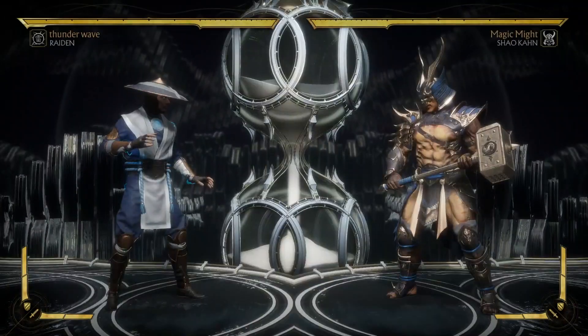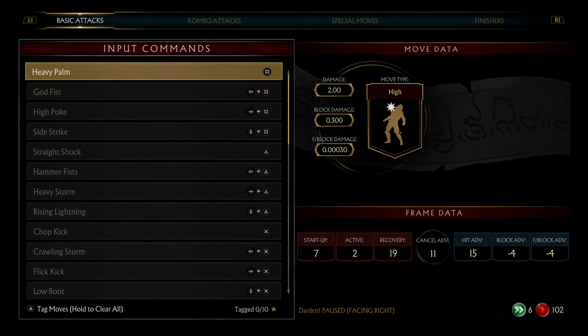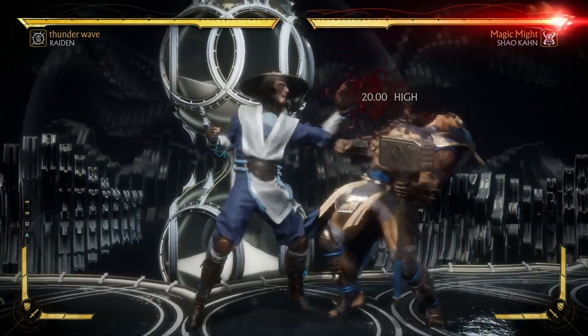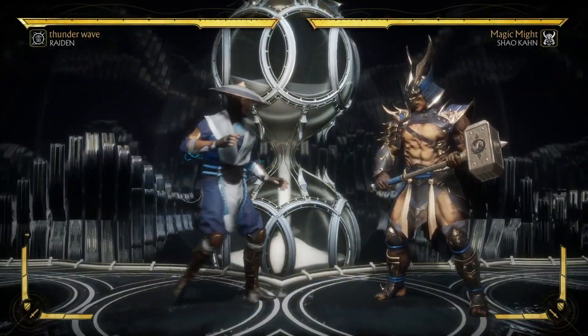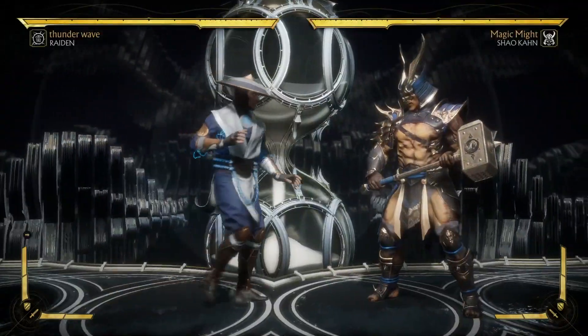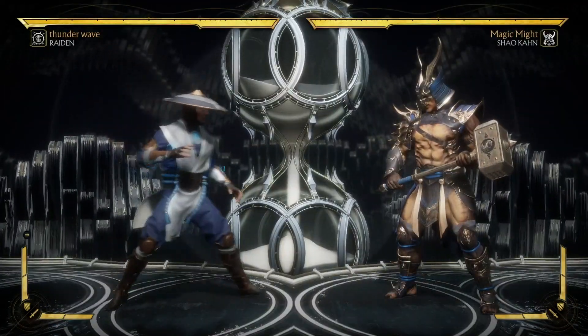His punish is going to be one two one, which is also a crushing blow. Let's look at the frame data real quick. Square on PlayStation has a seven-frame startup. One two is a twelve-frame startup and then nineteen for the full string, and it's only minus four so it's pretty safe. You also have two four three which has a low in there — that's more for corner combos, you'll see a lot of people doing that.